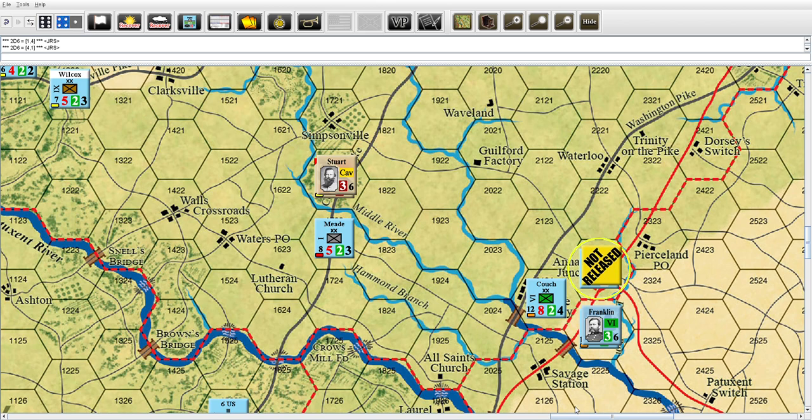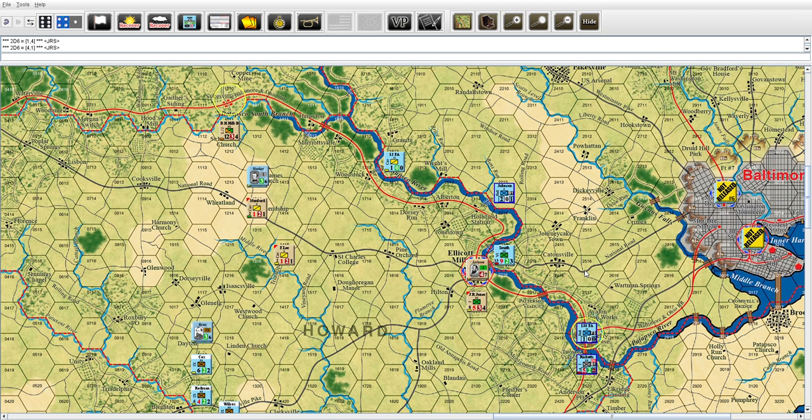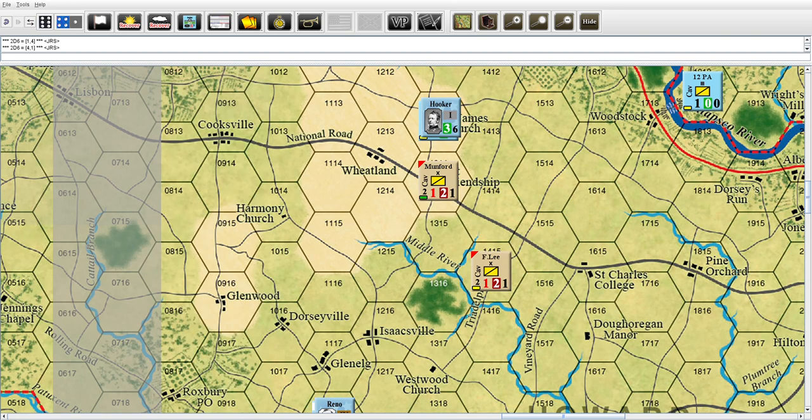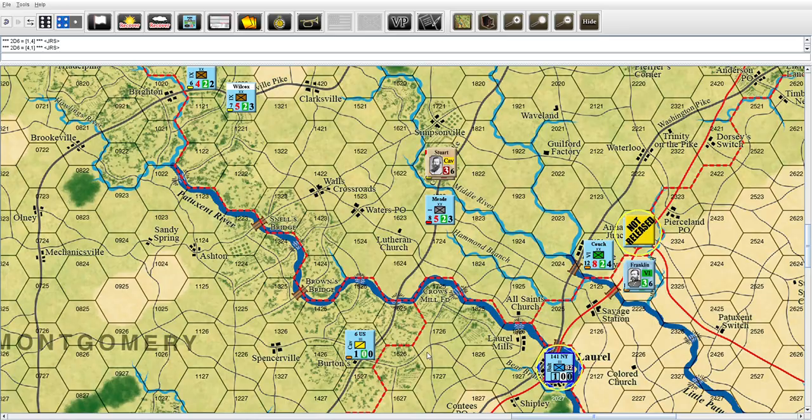Die roll today belongs to the Union. Widening out - we're getting close, the Union is going to chill for the turn. This whole section right here, these guys are done. Does Hooker want to move? Hooker is going to stay right there. Moving right along - checked everything for the Union. I thought about moving Hooker but I don't want to take the chance of him breaking.